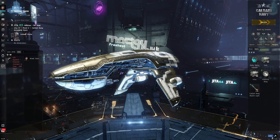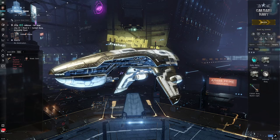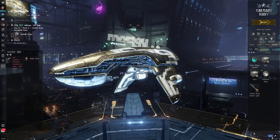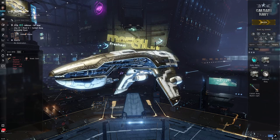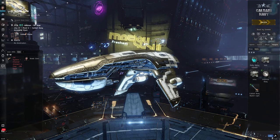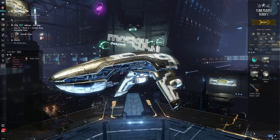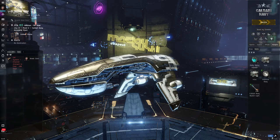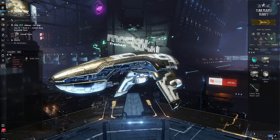I've decided that I want to be a Kestrel pilot. A Kestrel is a T1 Caldari frigate. Your reasons don't have to make sense to anybody else. If there's a particular ship you want to fly for whatever reason, don't let anyone tell you that it's garbage, that you shouldn't fly that. There might be reasons why it may not be the best ship for certain jobs, but if you love flying a ship, make the most of it. So I've chosen I want to be a Kestrel pilot.